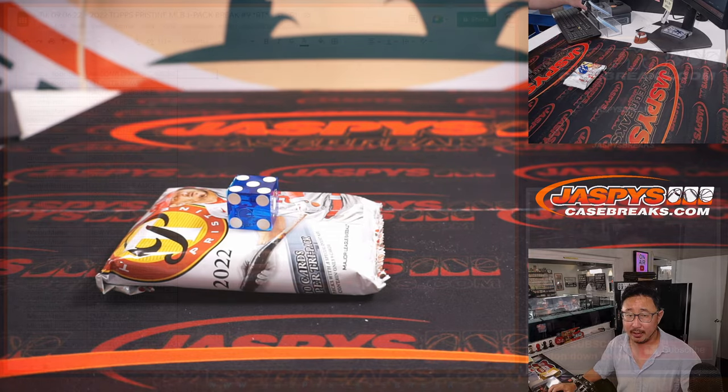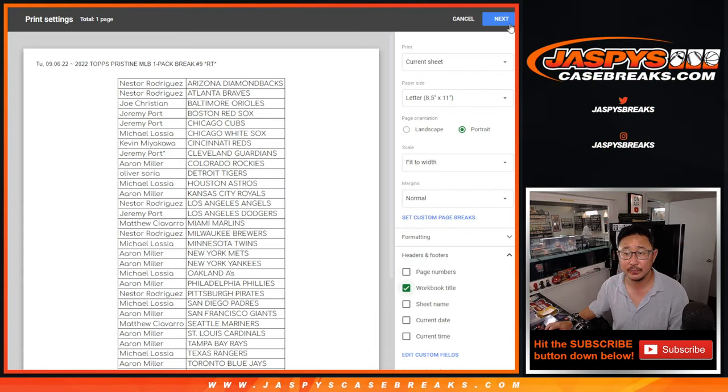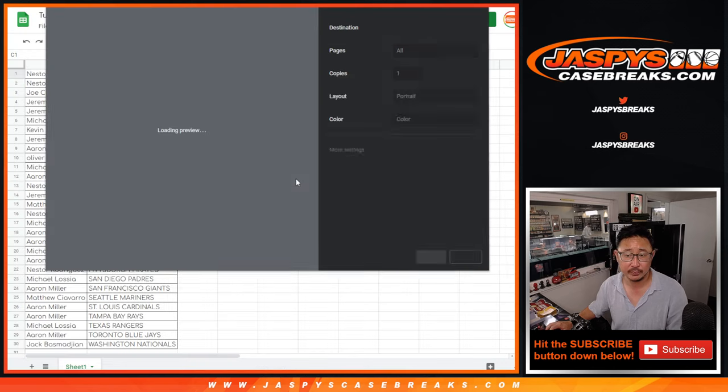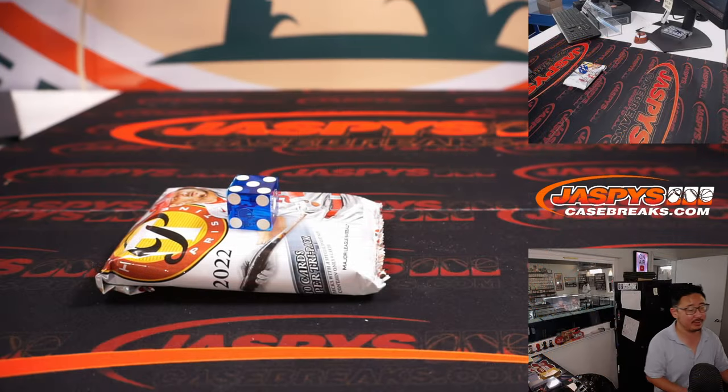All right, no trades. TWC trade window closed. Let's print and rip. Baseball fans, don't forget, we've got one more of these packs to go to unlock the flawless. We've got Topps Diamond Icon Baseball on the site — get your teams there. Museum Collection drops tomorrow, pre-order tonight at jaspyscasebreaks.com. That'll be our latest big baseball release.